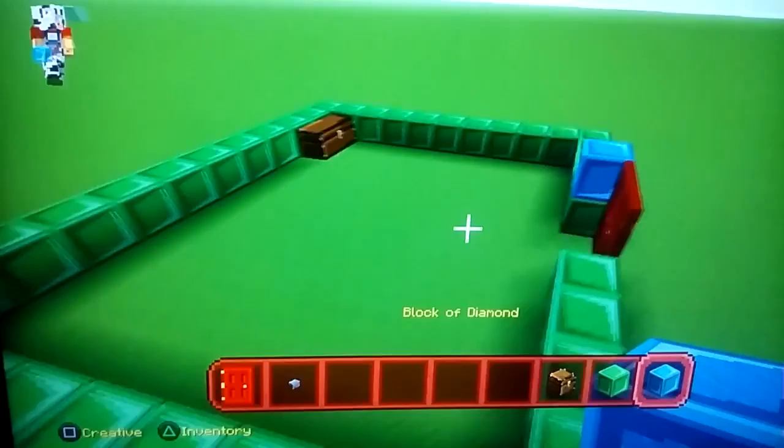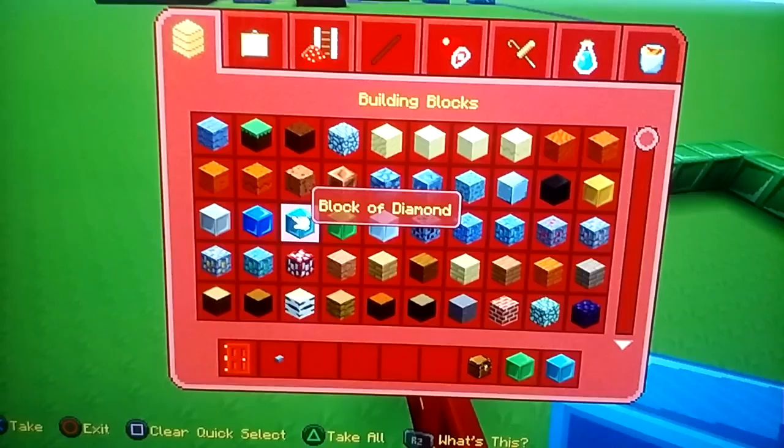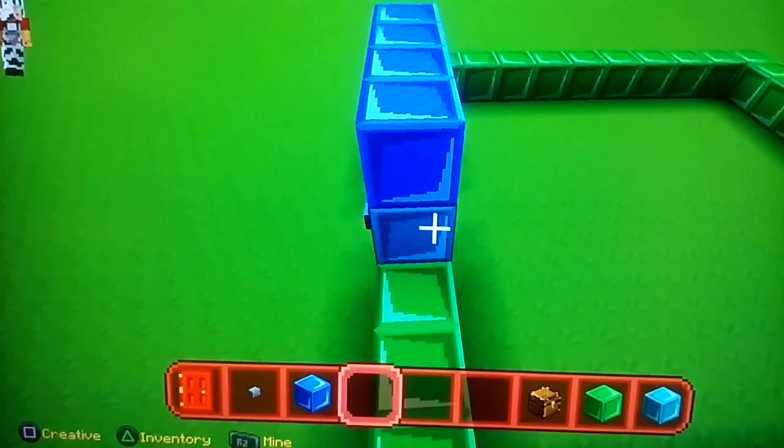You could start out if you didn't have any blocks at all in that survival world and you made that as a new world. Then you would need, like, dirt if you were just starting it out, unless if you went and got more materials before you started.